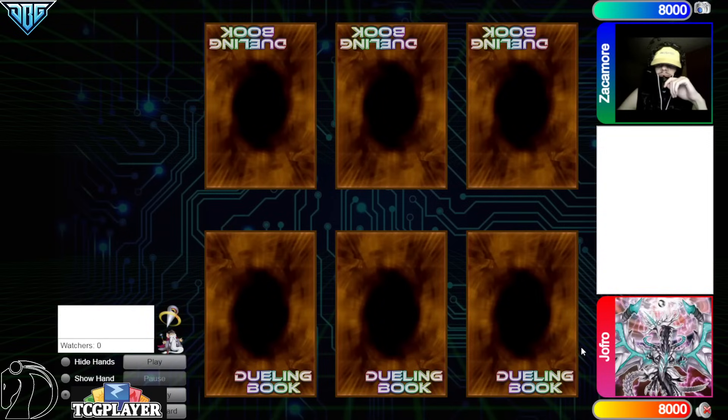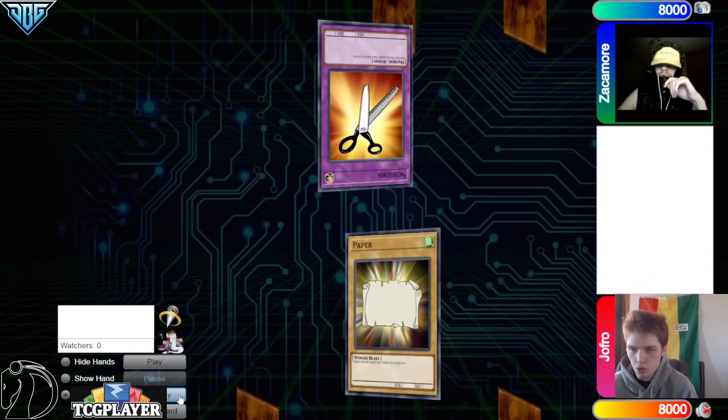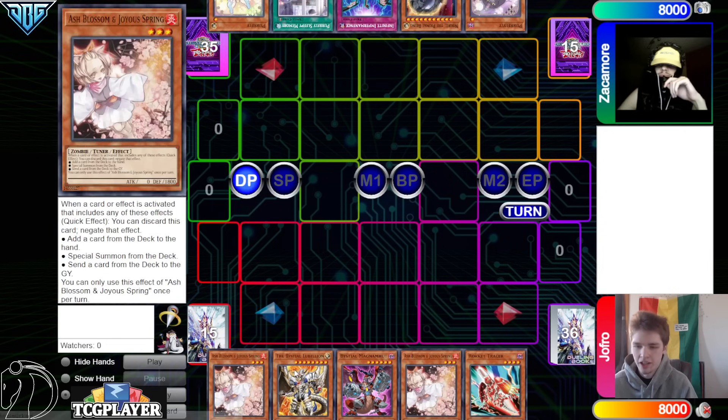Hello guys, the DB Grinder here back at it again with another video. This time we have Joe Fro with 1163 rating versus Zackamore with 1659 rating, so it's going to be another high-rated DB video. Hopping right in, we're going to see Zackamore win the rock paper scissors shoot and decide to go first. Opening hands: 40 versus 41.